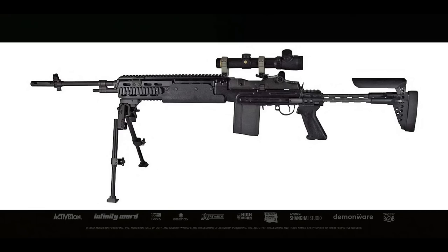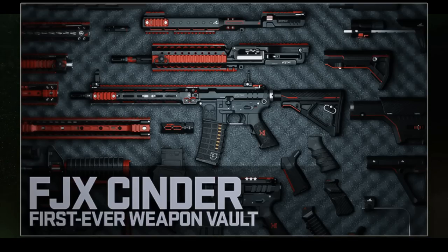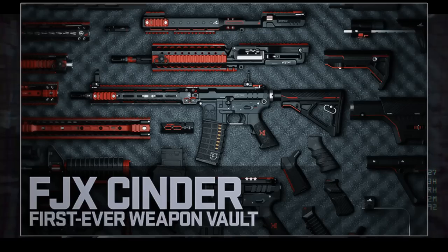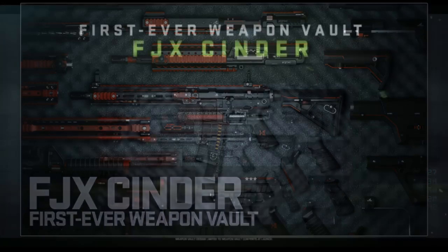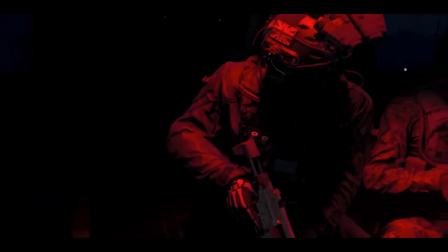Now looking at the first shots of what appears to be Gunsmith content — for the pre-order bundle, when you pre-order the Vault Pack you get the FJX Cinder, the first-ever weapon vault. I'll go over the weapons I can see based on this screenshot and my theories on what the Gunsmith is going to be. I know Exclusive Ace put out a video for more details — go check out his channel. Based on what I'm seeing here with the FJX Cinder weapon vault screenshot, this is going to be basically like a loadout mod of weapons.